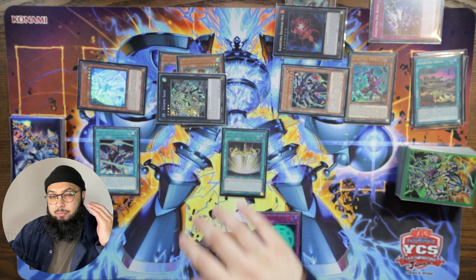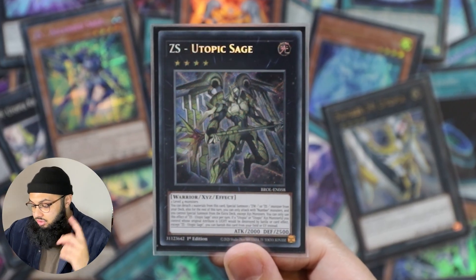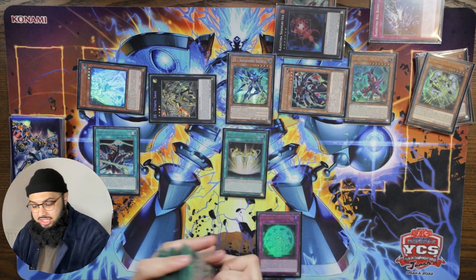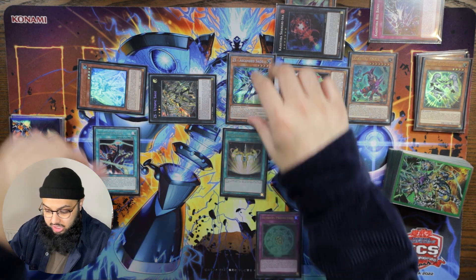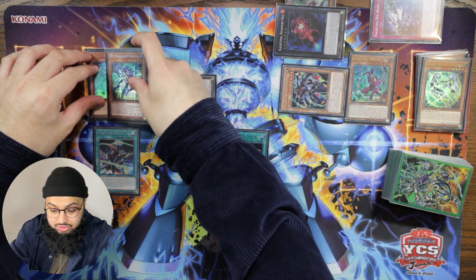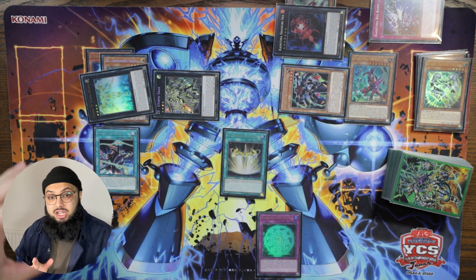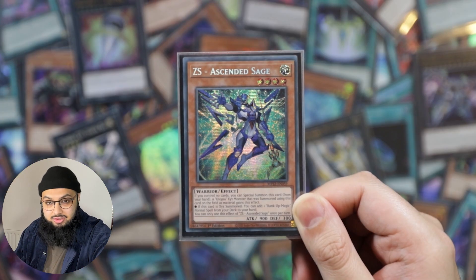Let's XYZ summon Utopic Sage by attaching these two as material — Arise-Heart has gone back to level four, which is so cool. Let's activate its effect: detach two materials to special summon a ZS monster from the deck. We still run ZS monsters because Ascended Stage is just too good. Let's overlay and get things off the board — ZS Ascended Stage and Astrotopia can overlay for Utopia Double.